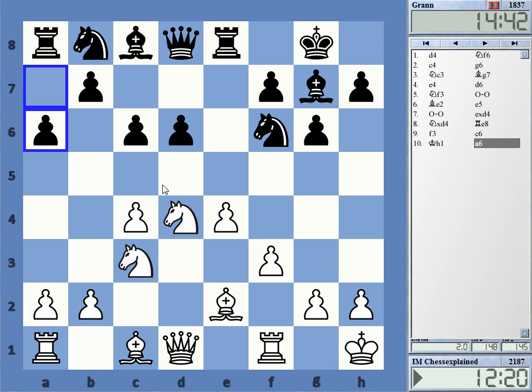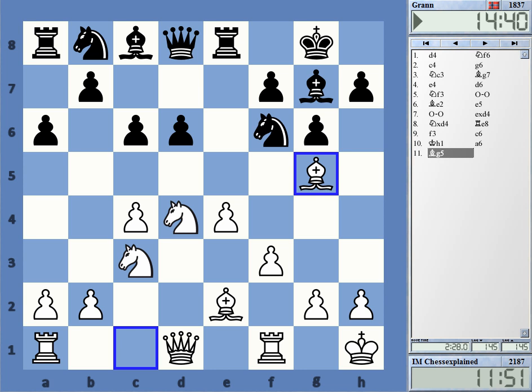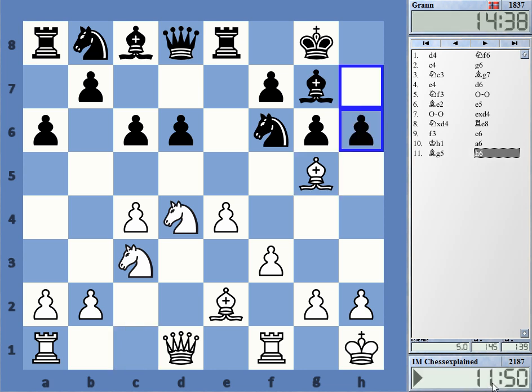Bishop g5 — Queen a5 is an irritating idea: Queen a5, Queen d2, Knight takes e4. Knight e4, f-takes-e4, Bishop d4 — this kind of thing can be very irritating. Yeah, it looks a bit strange. Bishop g5, Queen a5 — okay, I have Bishop h4 maybe. I'm putting this out, it shouldn't be terribly bad. I spent ages here, wow. He played quickly, probably still knowing what to do.